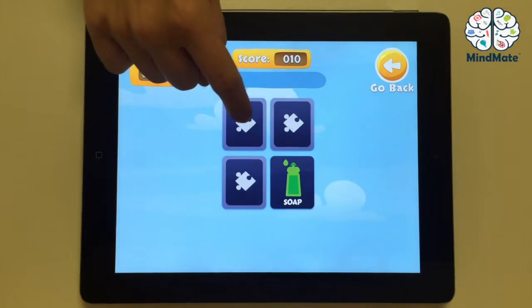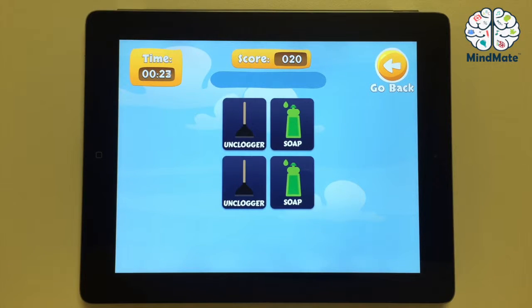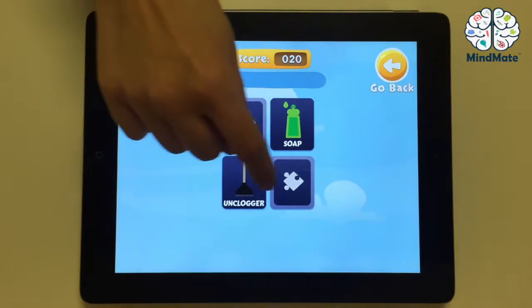You are allowed to make four mistakes, but the game is over after you make your fifth. In the last and most difficult level, you have to memorize nine pairs in 32 seconds.